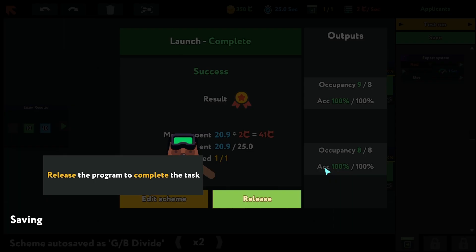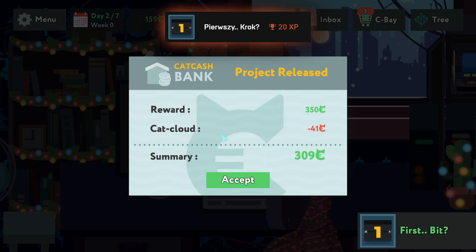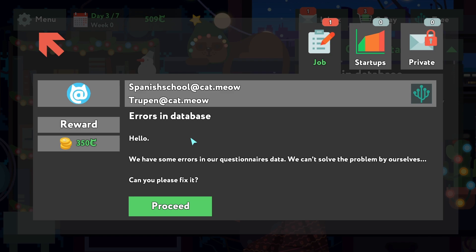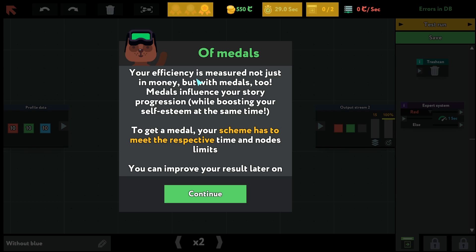Two nodes will be enough — green goes to the top, blue goes to the bottom. Release the program, complete the task. There's some information I haven't seen — reward, cut, summary. So there are some errors in the database we have to solve. Our efficiency is measured not just in money but with medals too. Medals influence your story progression. To get a medal, the scheme has to meet time and node limits.